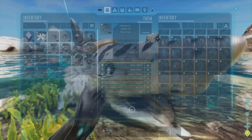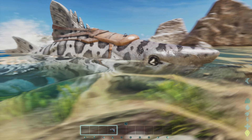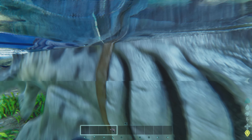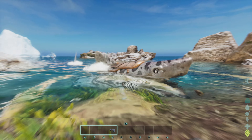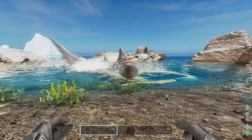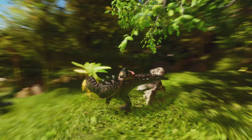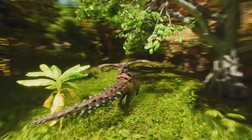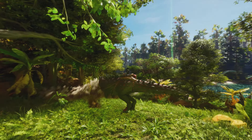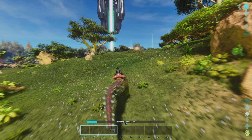Now we have another underwater creature, the Helicoprion. It's a giant shark with a chainsaw-looking mouth. It's not really that strong and needs to be a pretty high level to tame, but its main ability is it can turn weapons into blueprints. You can use this to take your ascendant items and turn them into blueprints so you can make tons of them. It's based on a conversion success rate stat. You click on it, it grinds the item up, and it has a chance of turning into a blueprint — if it fails, you just lose the item.